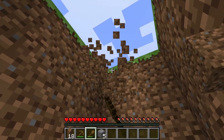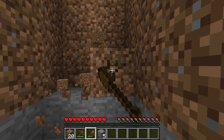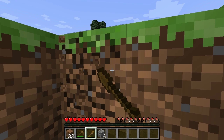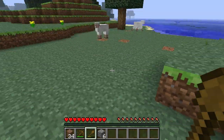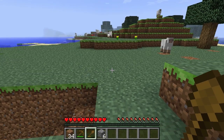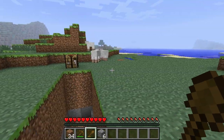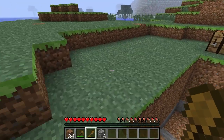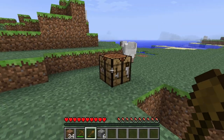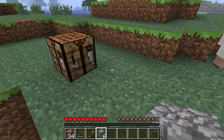The main things you want to focus on: you really want to get a shelter set up before night time, because night time is when all the mobs — all the monsters — come out. In this game monsters include zombies, skeletons, spiders, and there's creepers. Stay away from creepers honestly — they're like green things, and if you hear them hissing that means they're going to blow up like a block of dynamite.